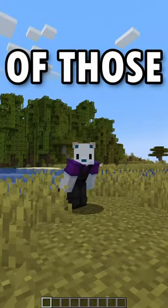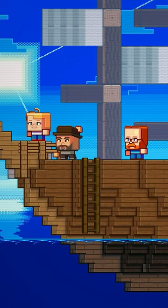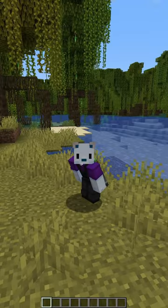Minecraft's mob vote is happening soon, and the first of those mobs is the crab. There's something on that beach over there — Tiny Voo has found a crab. It apparently does things like wave, and it drops a claw that gives you extended reach, but I went even further.